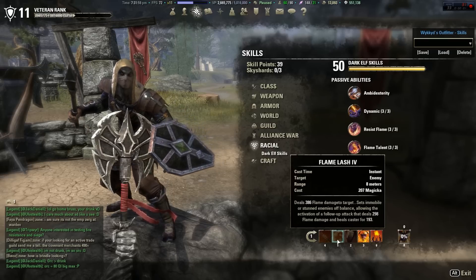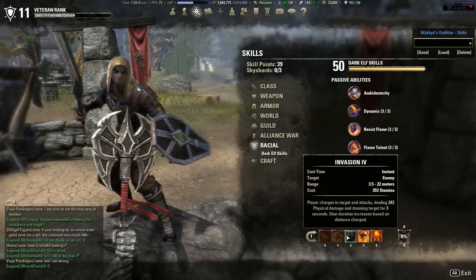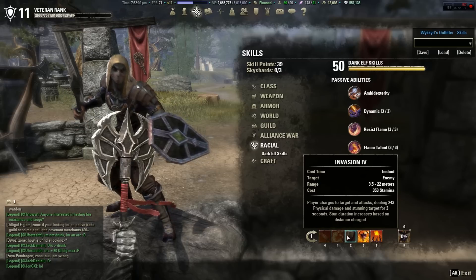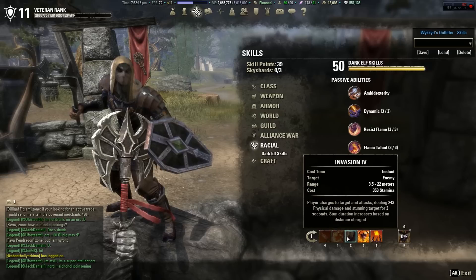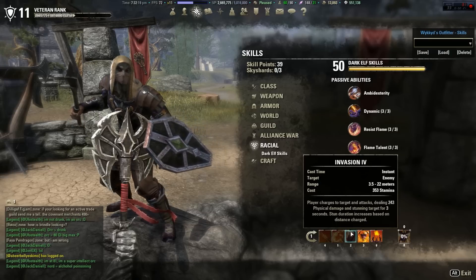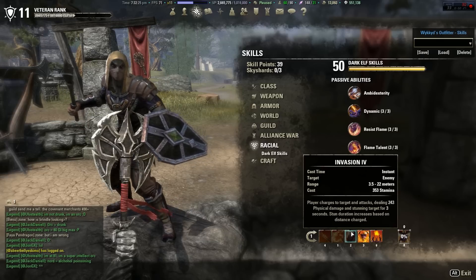In the next patch — the 1.22 patch — that's what's going to happen, so I decided to go with Flame Lash. Invasion: I win most of my fights using Invasion. I knock them down, they're out of stamina, they can't get back up, and I finish them off with a few Flame Lashes and Unstable Flame. The reason I chose this morph of Invasion is because it helps keep them on the ground longer, and the longer they stay down, the better your chance of winning.